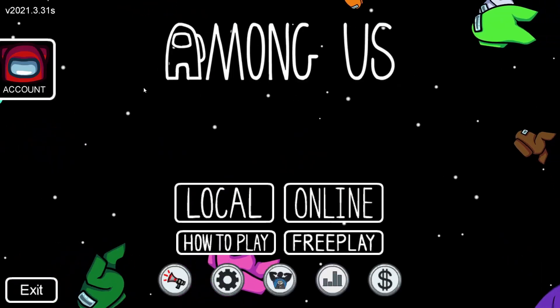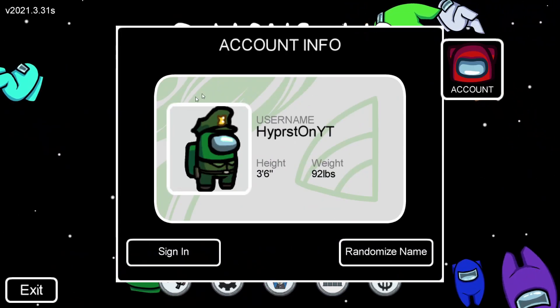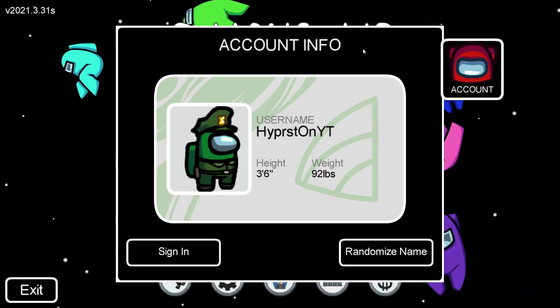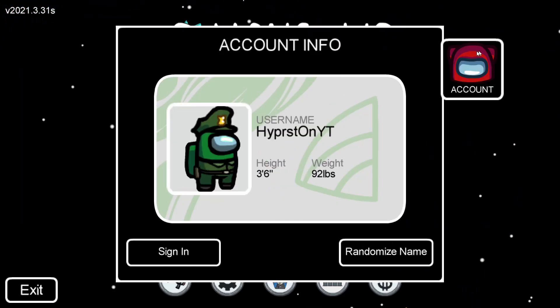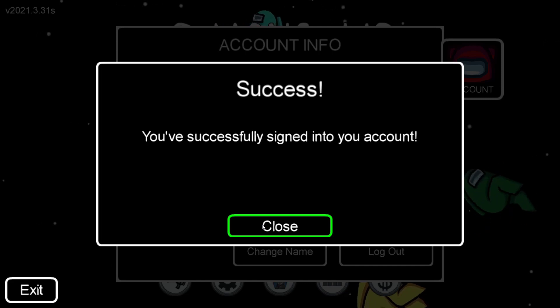I've had some people in my chat asking how to make an account, so here's how. Click this account button — the account info should appear when you open Among Us. You have to type in your age; you have to be over 13 to have an account and to type in chat. Click account, then click sign in.